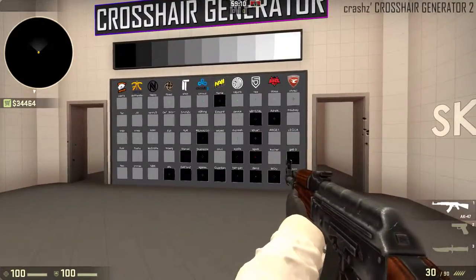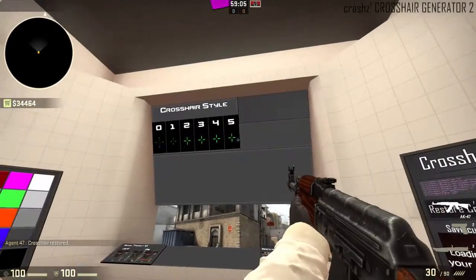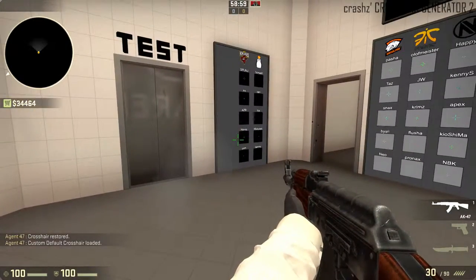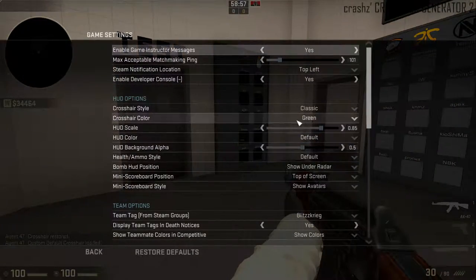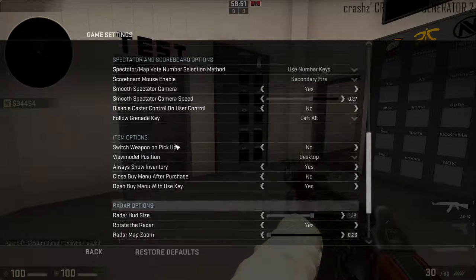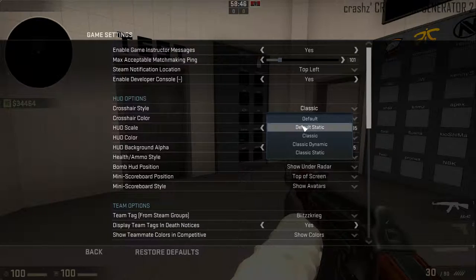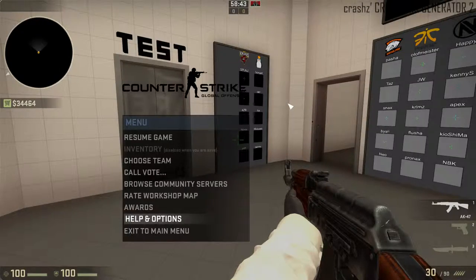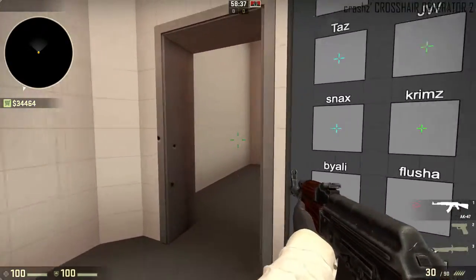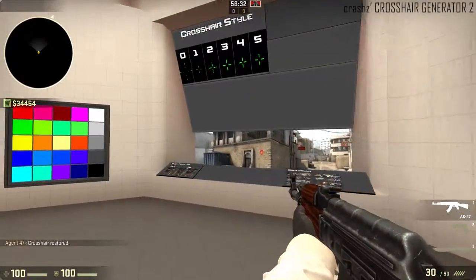There's also one that doesn't move when you jump. What I like is just this nice basic static one. For new people, I recommend the classic dynamic style. Classic static is if you want to practice at a higher level. As you can see, this is the default classic dynamic — I don't really like it that much, but I do recommend it for new people especially.